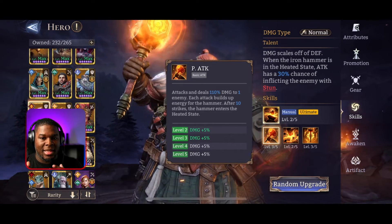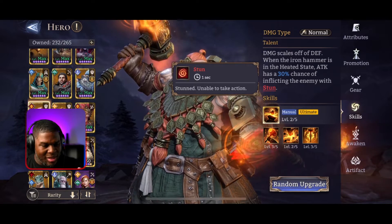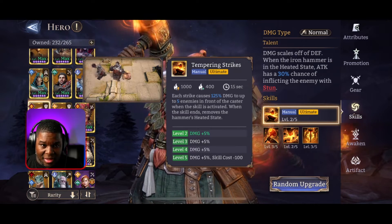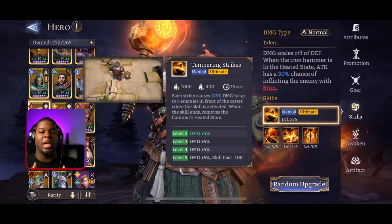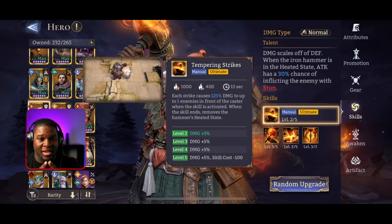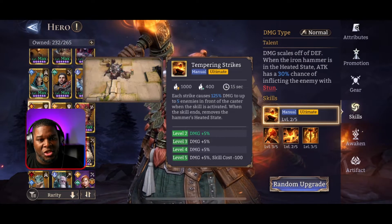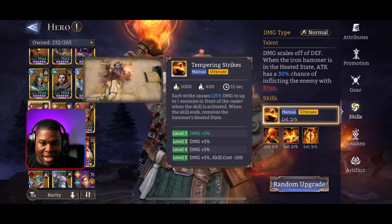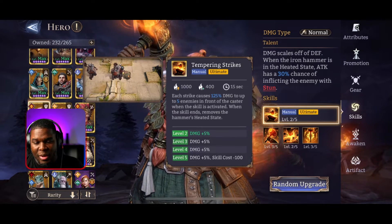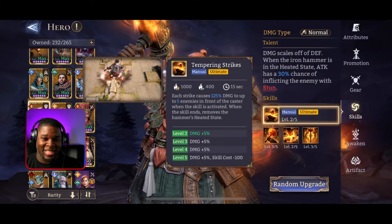When using the heated state, attacks have a 30% chance of afflicting stun on the enemy. One second is not a bad stun duration. This attack covers nine grids of area including him - left and right of him and two to three stacks in front of him - which is really nice, way more range than it shows. Each strike causes 125 damage to up to five enemies in front of the caster. When he's at A5, the heated state doesn't get removed when the skill ends - it just stays in the heated state, which is really dope.